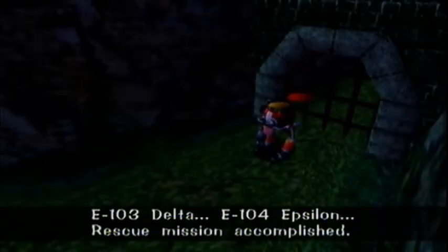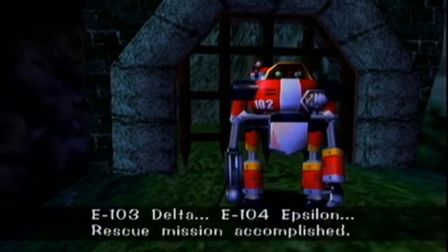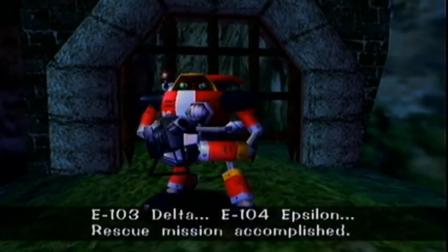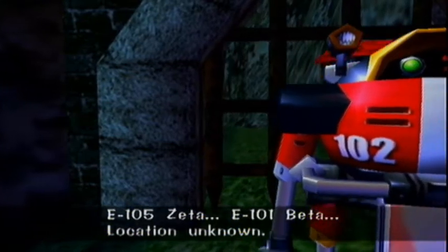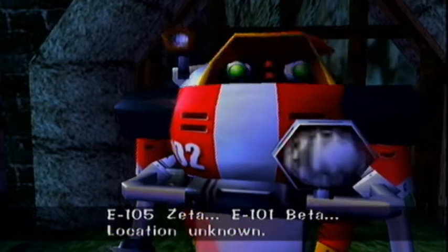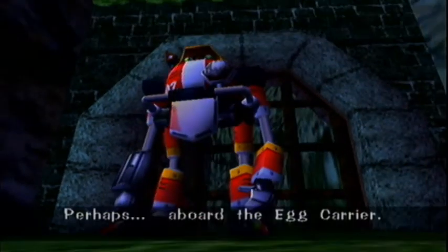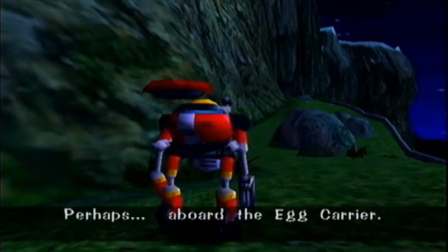E-103 Delta. E-104 Epsilon. Rescue mission accomplished. E-105 Zeta. E-101 Beta — location unknown. Perhaps aboard the Egg Carrier.